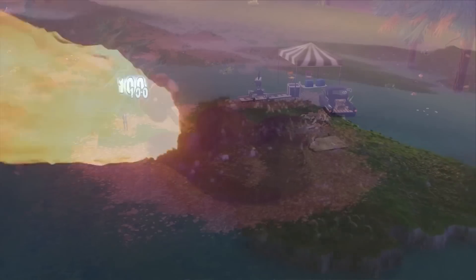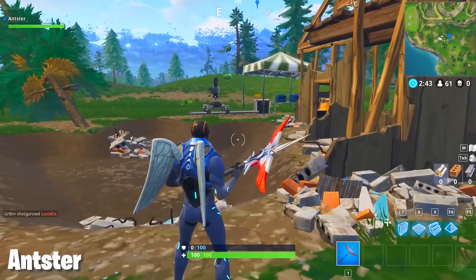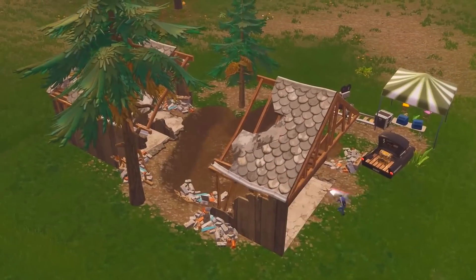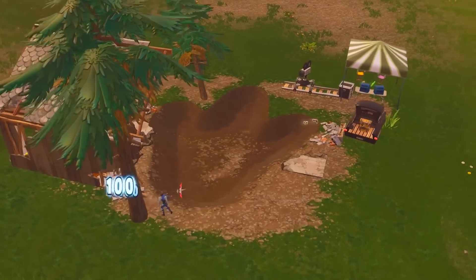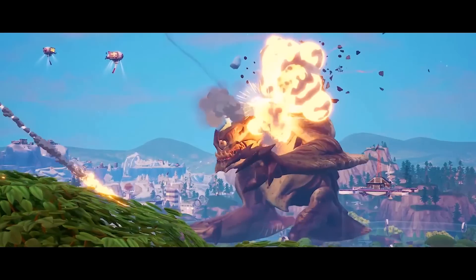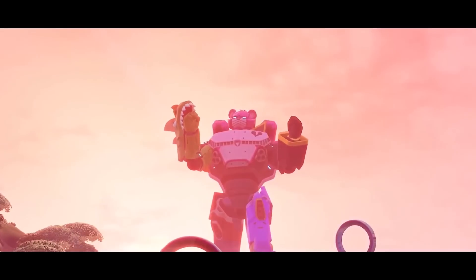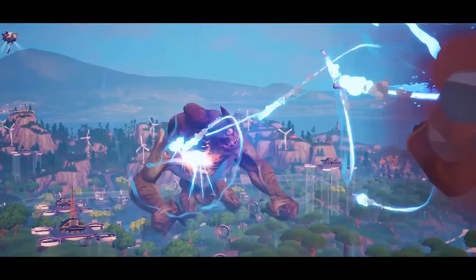The Dinosaur Easter Egg. Speaking of Season 4, there was an Easter Egg where a large dinosaur footprint appeared on the island. Obviously, this made everyone think that dinosaurs were being teased. As someone pointed out, there's a movie set right next to the house, and a ton of cameras pointing right at the house where the footprint was, so it was likely for a film they were making on the island. It would've been cool if this was a huge tease for the final showdown Cattus monster, but I just don't think it was that planned ahead, so I think this is just a dinosaur Easter Egg.